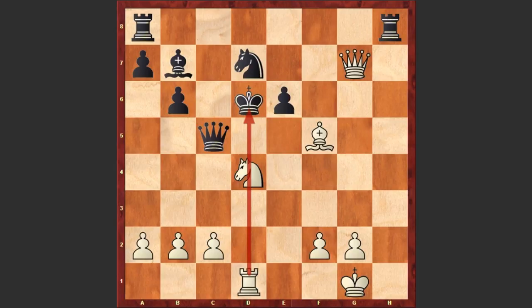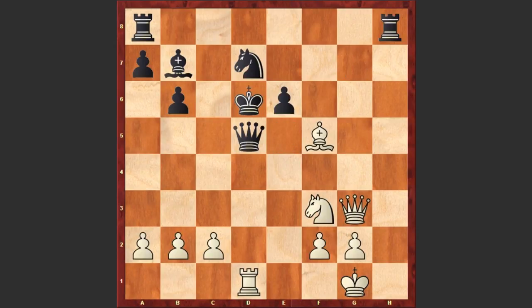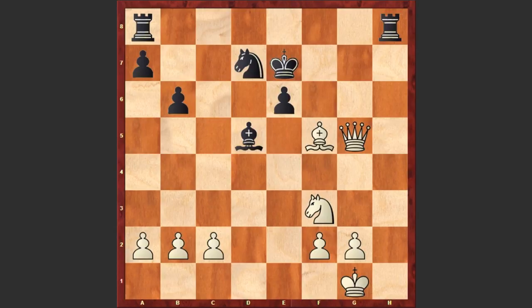Let's go back. After Bf5 we see Qe5, Nf3 discovered check, Qd5, Qg3 check, Ke7, and only now Anand captured on d5. Bxd5, Qg5 check, Kd6, Qf4 check.